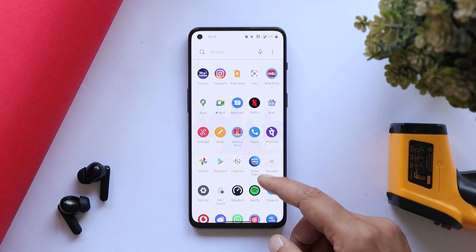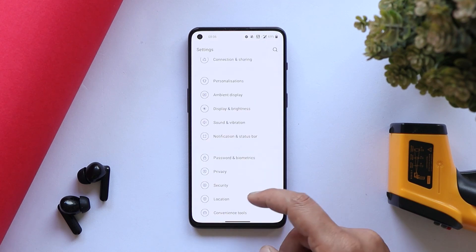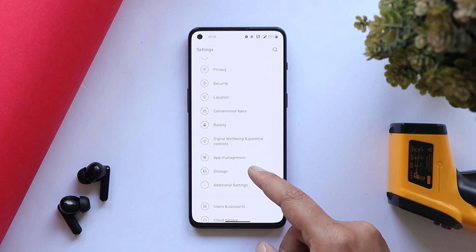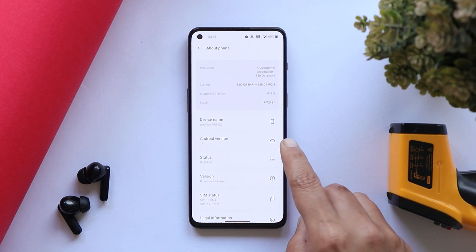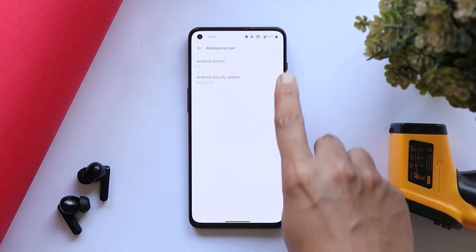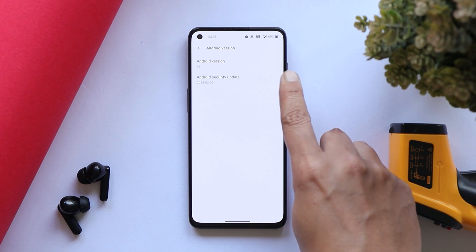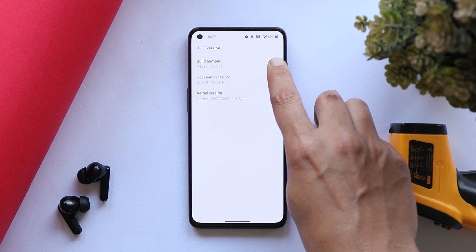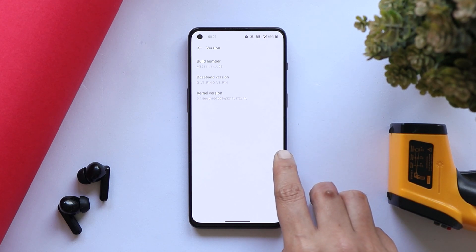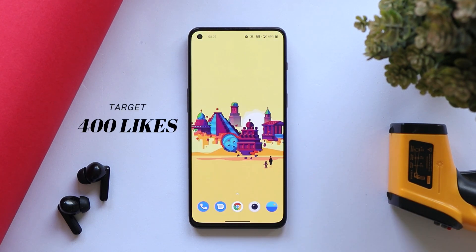Here I have my OnePlus 9RT with the latest update already installed. If you haven't received the OTA update, you can find the download links in the description below. Going to the About section, you can see Android version is still Android 11, though the security patch has been updated to 5th February 2022, and the version build number says 8.05, which is the latest build for the OnePlus 9RT.